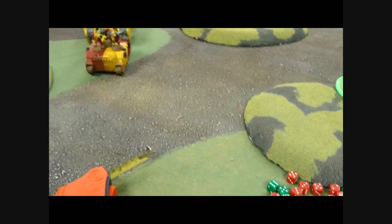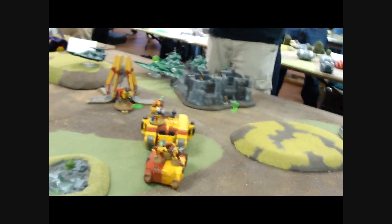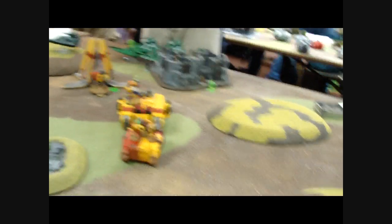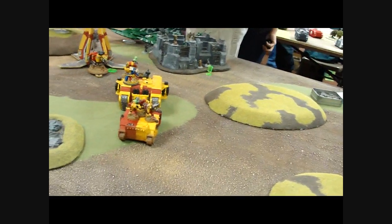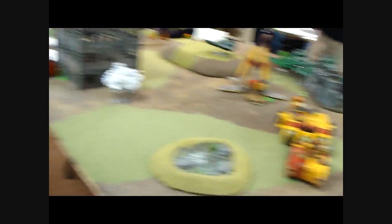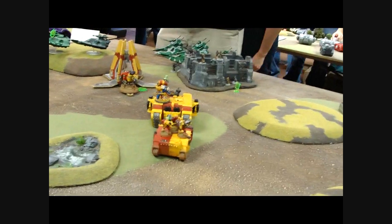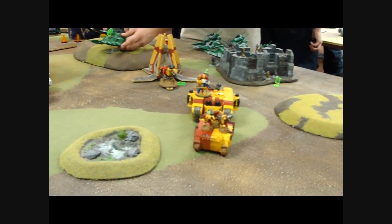Hey guys, Sharon here. Bottom of turn two. Everything's on the table now. He's got all his speeders over there. I managed to kill one of the Bright Lances and shake the tank. Khan and the tactical squad and the regular tactical squad are still off the table. The speeders came on, moved up, and one of them shook the gun. He's pushing hard for my objective. I'm moving up for his. We'll see what happens.